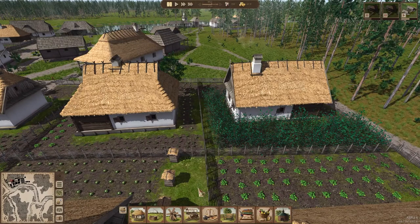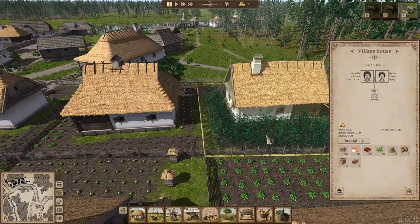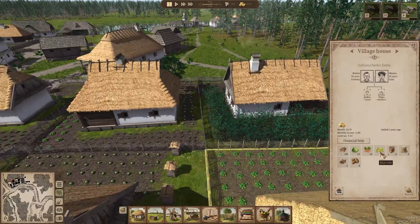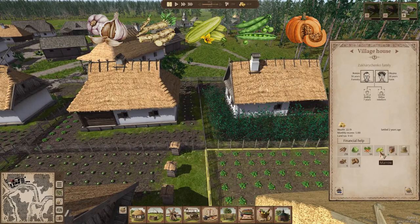Next up we have five new crops for private gardens, which include garlic, horseradish, marrows, peas, and pumpkins. Unfortunately I have only been able to find peas and marrows within the gardens of my village so far, but I'll pop an image up on screen of what the rest of them look like.